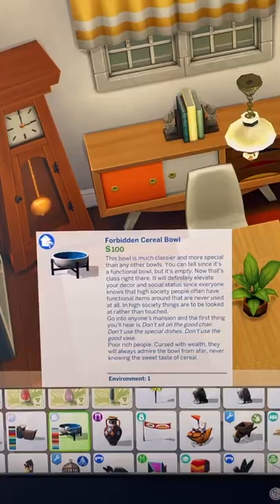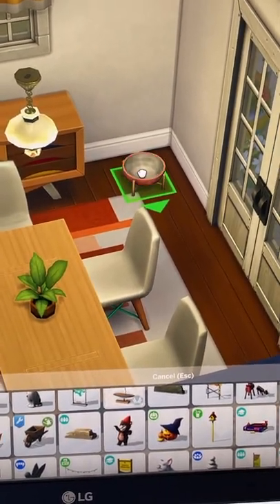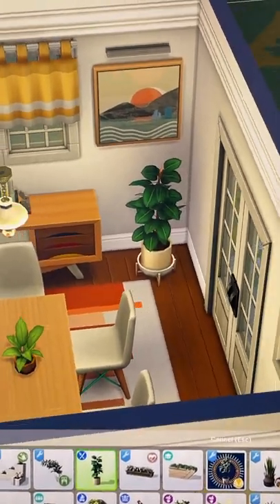Here are more tips on creating custom plant pots in The Sims 4. Firstly, you're going to take this forbidden cereal bowl from the Dream Home Decorator Pack, which has so many nice swatches. Taking this plant from Dine Out, raising it once using the 9 key, and there you have it — a custom plant pot.